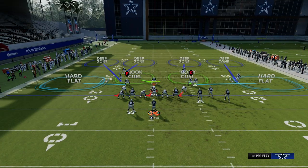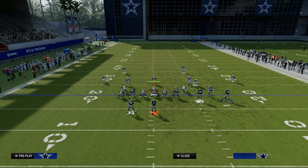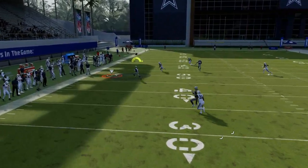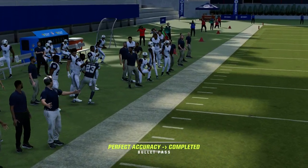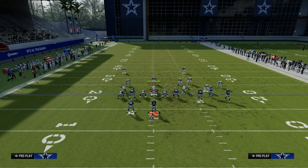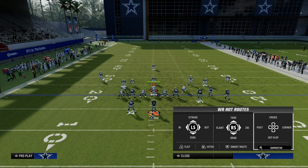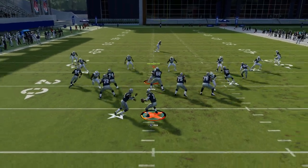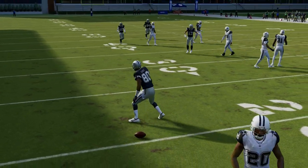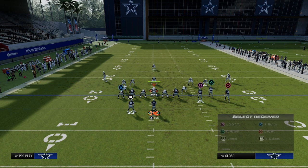This play is really good against man, but it's awesome against zone because it spaces the field very, very well. My preferred read progression against zone is streak, crosser, drag. You always want to look to the streak first, then the drag, then the crosser. If the quarter flat jumps the drag, the crosser is open every single time. If the corner sits on the drag, we throw over the top for a big play.